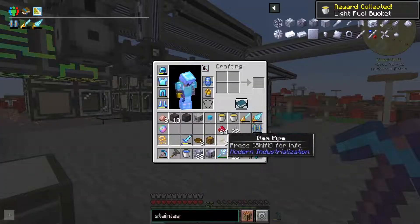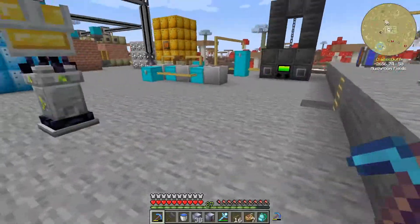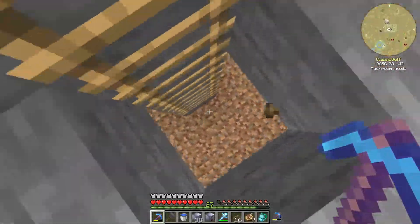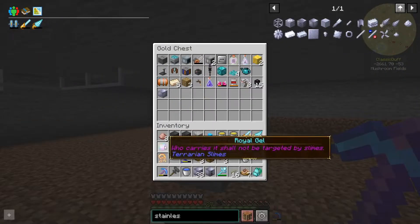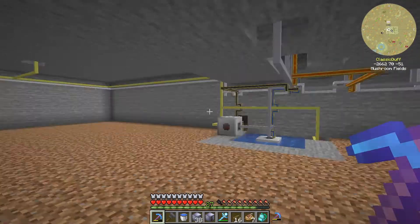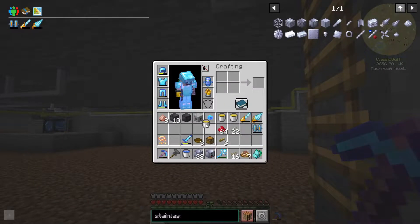We got a light fuel bucket, royal gel - hey! I didn't defeat the slime king myself, I helped Skulk Sword fight one, but I feel like I haven't earned that yet. Forbidden chest - yes! So we've got a little bit of light fuel we can play around with. The jetpack is the most exciting.